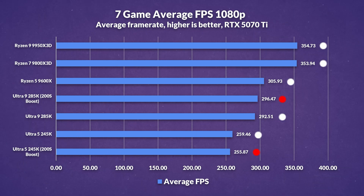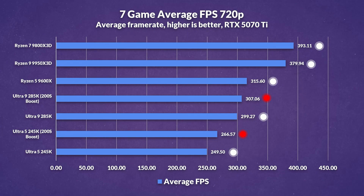Right off the bat, you can expect about a 1% improvement in average FPS at 1080p — not so great — and it still falls behind the 9600X. Even the 245K doesn't really improve all that much, only by around 1%. And 720p doesn't do many favors either, just a 3% improvement overall on the 285K. But at least the 245K this time improves by upwards of 7%, which was actually pretty interesting.